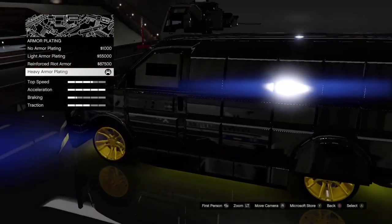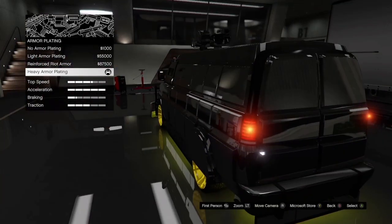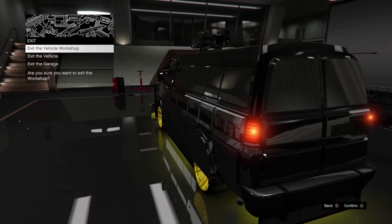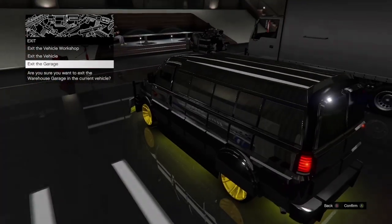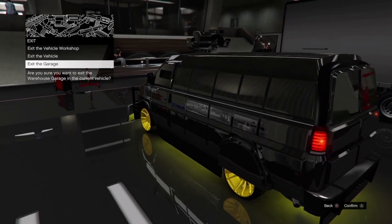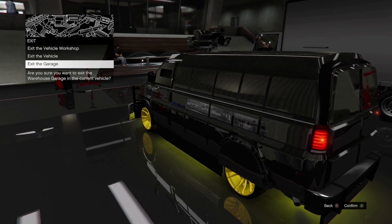Once you've done that, you're ready for the final step. From here, simply hover over 'exit the garage.' The very moment after you press A and/or X depending on what console you're on, spam the Xbox button and/or PS button.